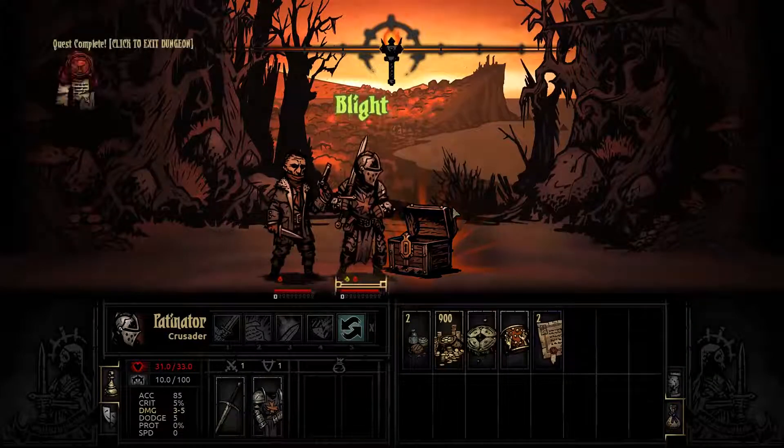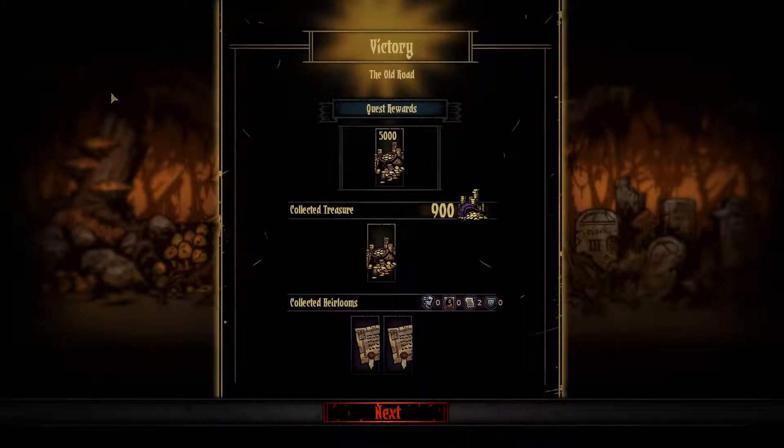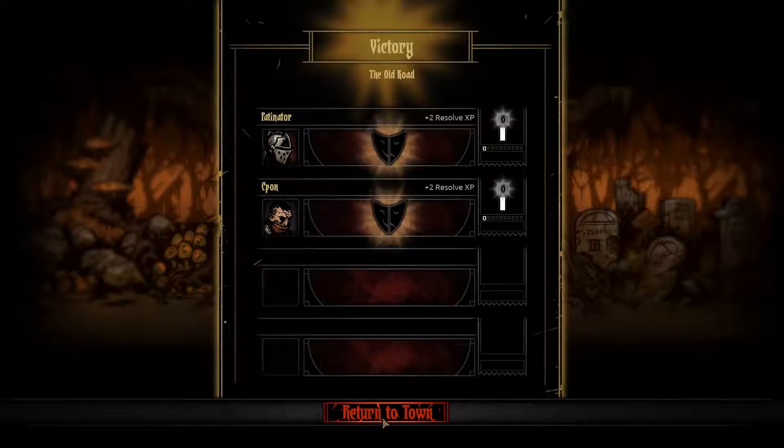I am poisoned, but that doesn't matter because we're leaving the dungeon. If you reach a hundred stress, that character breaks — something happens to them. Either they live up to it and gain a good quality, or more likely they get a bad one, which is more interesting for me.